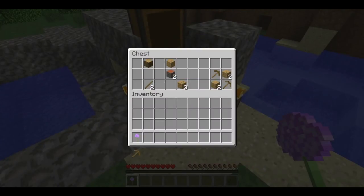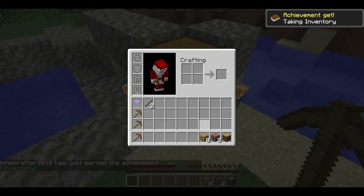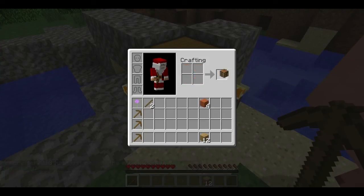I turned on bonus chests — let's see what we got. I got a couple of wooden pickaxes, so these will definitely come in handy early on. I'll use some oak wood and some cottonwood, go ahead and turn this oak wood into planks, turn this cottonwood into planks, and I'll use four of them to make a crafting table. And let's go ahead and make some more sticks.